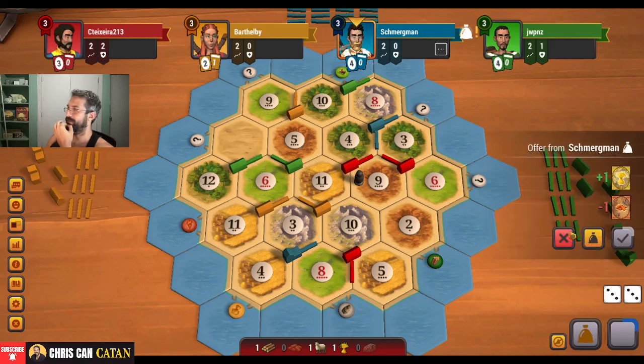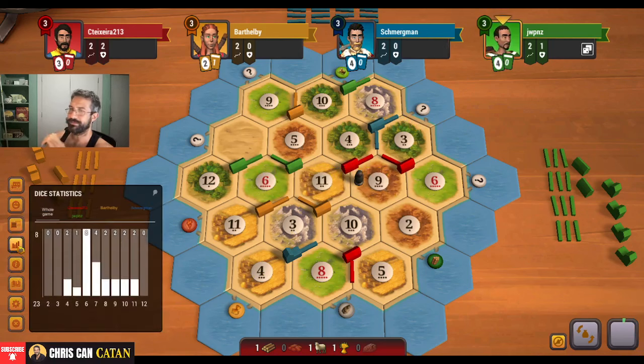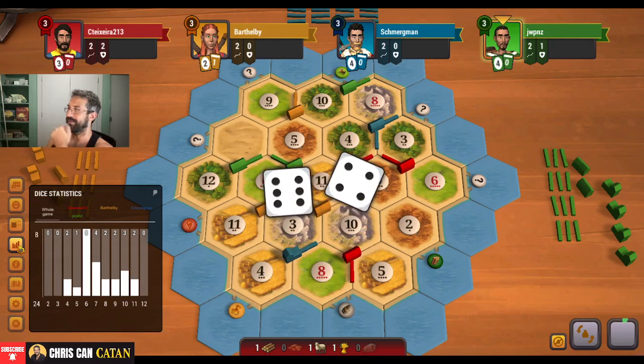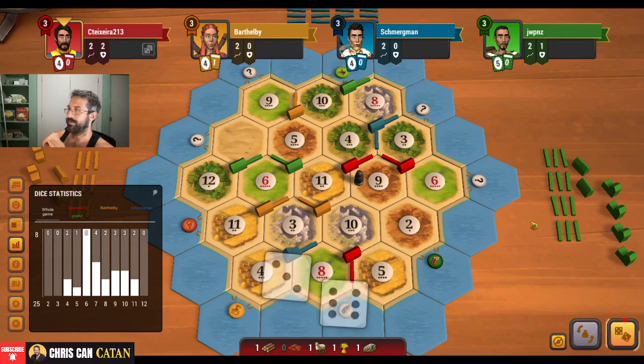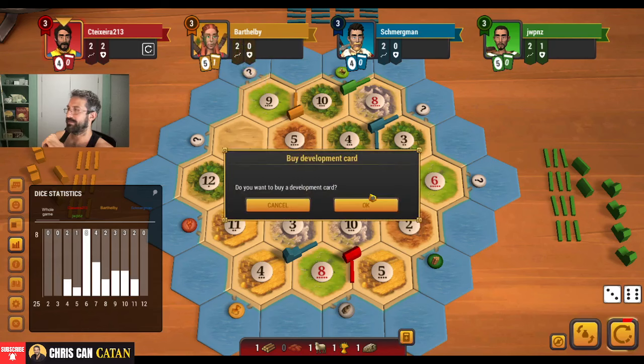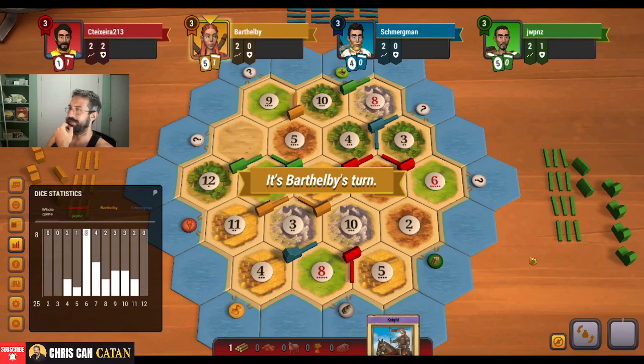We're going to need to figure this out — where do we go? If they get to this, that could be really nasty. But they really just need their numbers to roll; there hasn't been a lot going on just yet. We get a ten, which we'll happily take. Maybe get another card — we're on pace for the army. Nine — ouch, it stings. We're just going to take the card here and roll with it. Another knight, we'll take that.